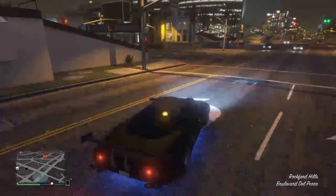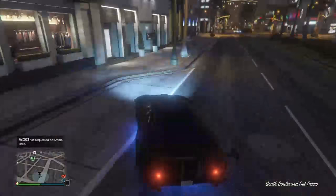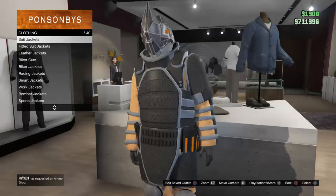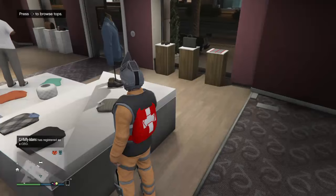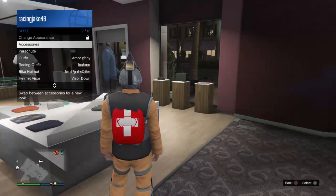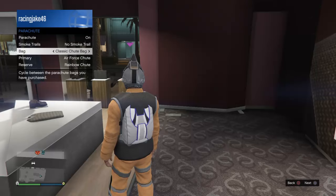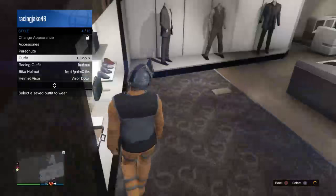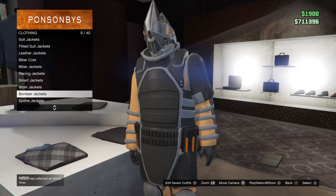Oh my gosh, keep forgetting to get copyright for that. So once you get in the clothing store, you just go here, go to the tops, go down to overcoat blazers, and it will remove all your armors. It looks really really modded. You can take the parachute off if you want, or you can just put a different bag on and make it whatever you want — like a black cool look or something like that.